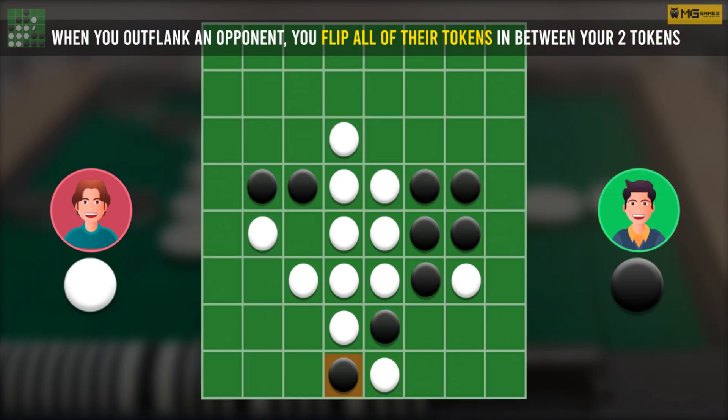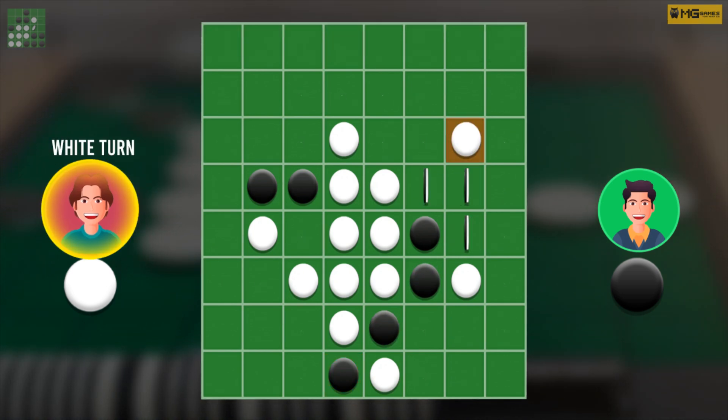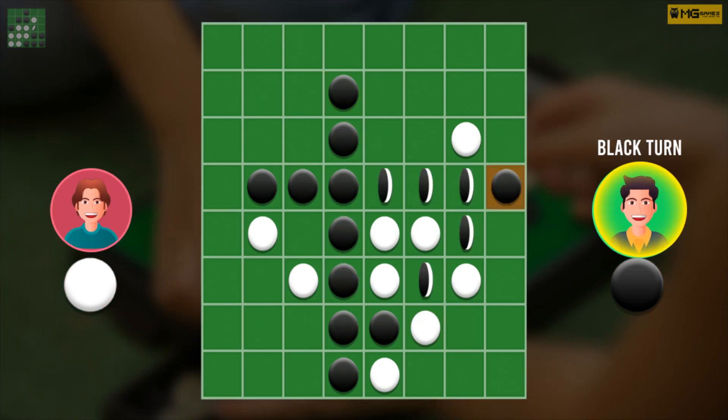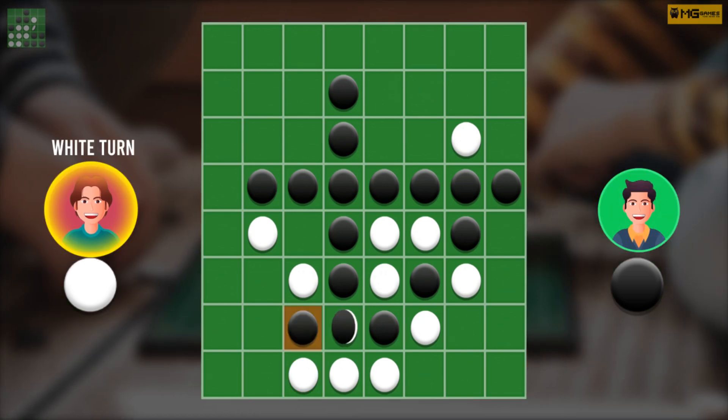When you outflank an opponent, you flip all of their tokens in between your two end tokens upside down so they become your color. After you're done with your turn, your opponent goes and places one of their tokens on the board to outflank one of your rows.